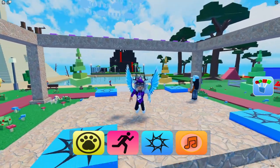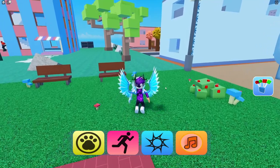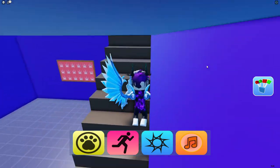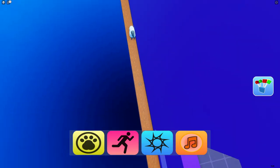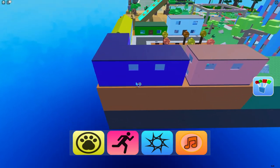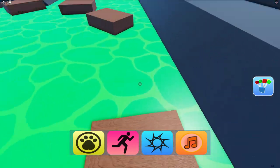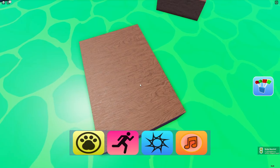For the next one, the skunk — it's going to be inside the purple house. Go to the purple house, find your way upstairs, then jump out this window and the skunk is just over there. Then go back down into this sewer pipe for the alligator — jump across here and complete this section, and claim up the alligator.